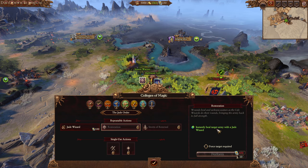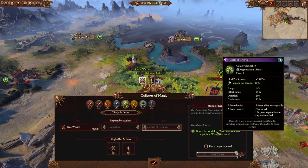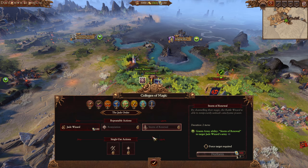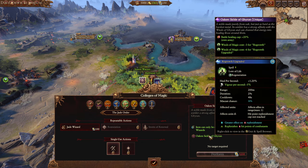Jade Restoration - we can instantly heal our army, which could be very useful. Grim of Renewal - yeah, cataclysm spell. They do cost 20 magic though, so they might not actually be kind of free like they are for some other factions. Jade Wizard - Battle Healing Cap 20%. That is insane, especially if you're using big boy units like Steam Tanks. And cheaper Regrowth too - also pretty good.